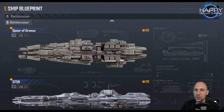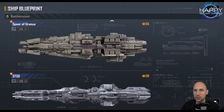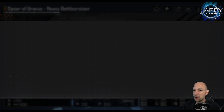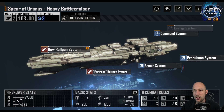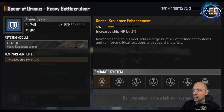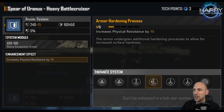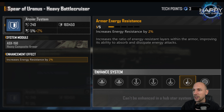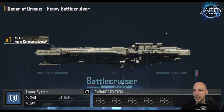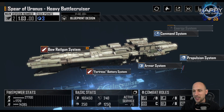The Spear of Uranus is standard in the front row. It is pretty amazing — it does a lot of damage and comes with 240 base armor. If you take a look, we have five upgrades for the armor system, so we can upgrade it by another 150 armor, plus an additional 20% energy resistance. Unfortunately it only comes with 5% base energy resistance.